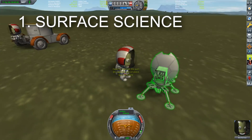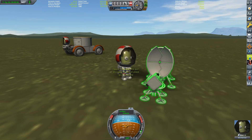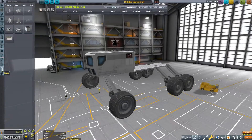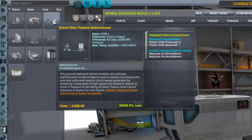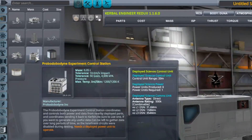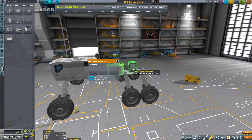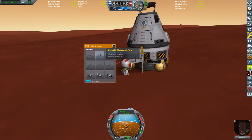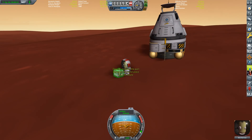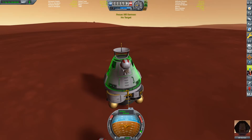Let's start with the surface science. I really hope there is some sort of tutorial or KSpedia entry in the final version explaining how this works, because in the beginning I had no idea what to do. There are these new items in the editor: different science experiments, a solar panel, an RTG, a communications dish, and a control console. You can place each of them in a large container capable of nine or a small container capable of three such items. Any Kerbal can put one of these items in their own inventory — yes, that's new as well — and set them on the ground. You need power, a control element, and an experiment placed in close vicinity to establish a ground science station.